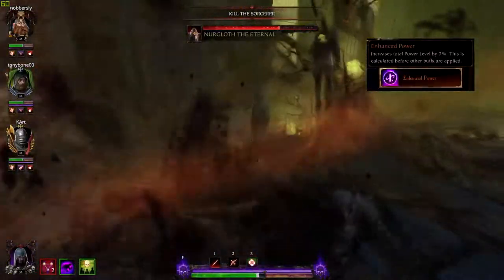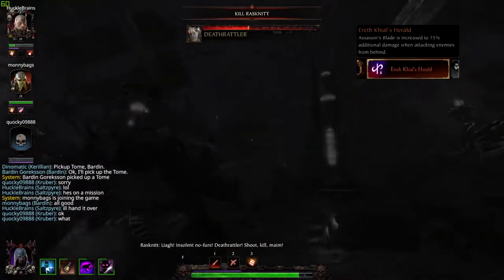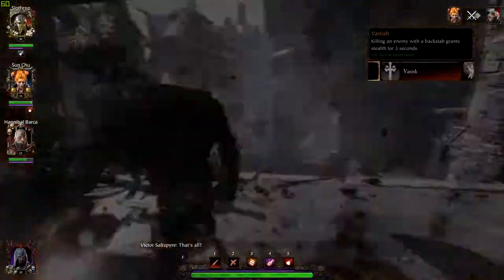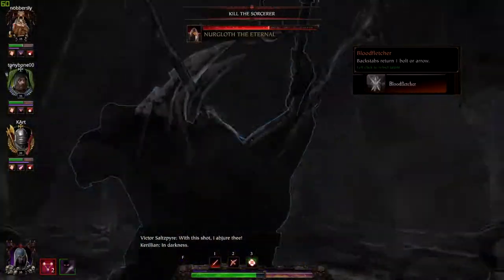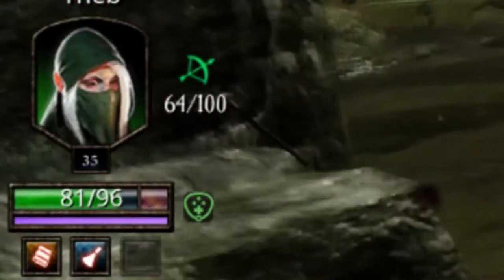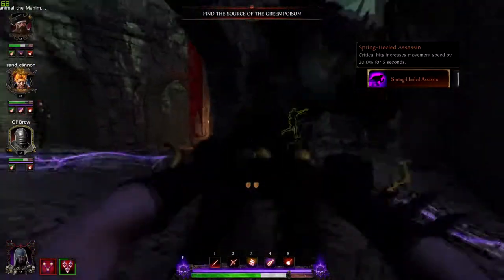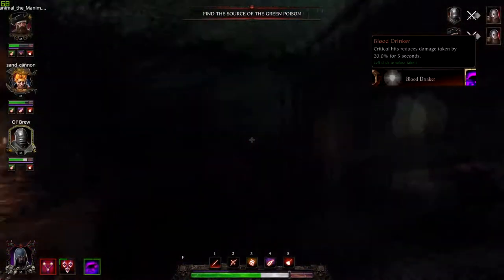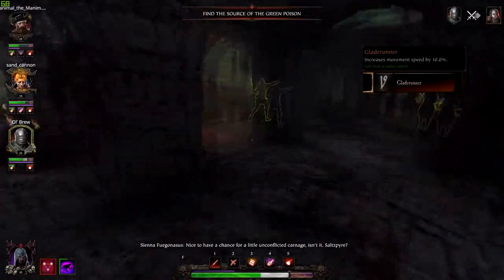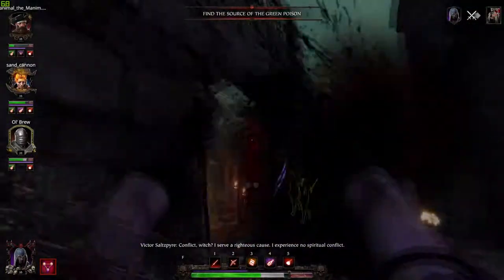For level 15, I usually take Enhanced Power for more damage — and what the fuck even is stagger, am I right? For level 20, either take Urkaburk or Shirl's Herald if you like doing it from the back, or Vanish if you just want to hit it and quit it. Obviously don't take the range option, because who plays Shade from range? Go play Waystalk if that's what you're into.